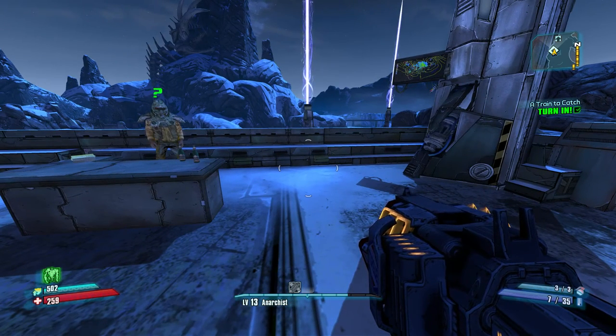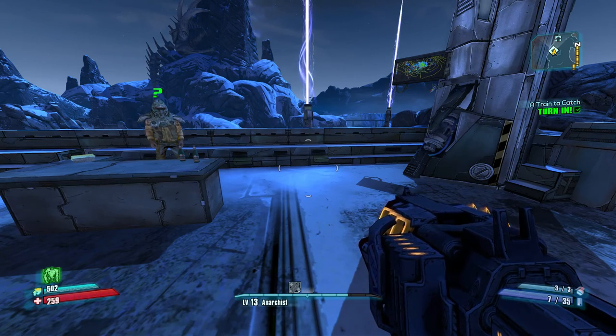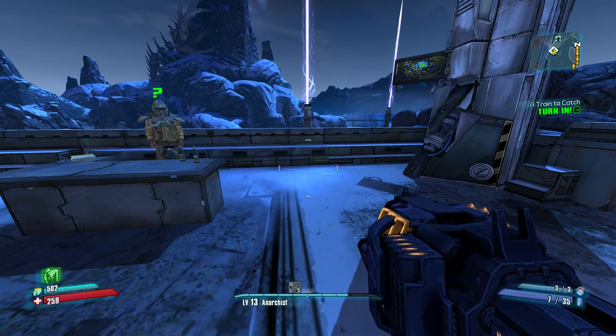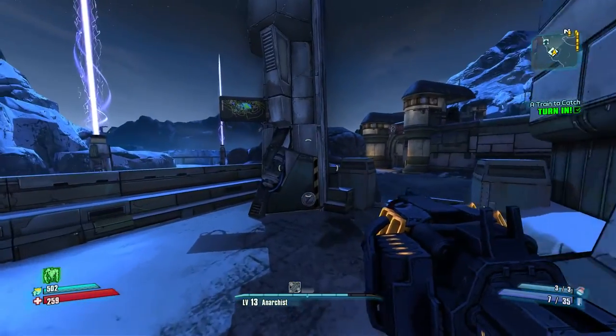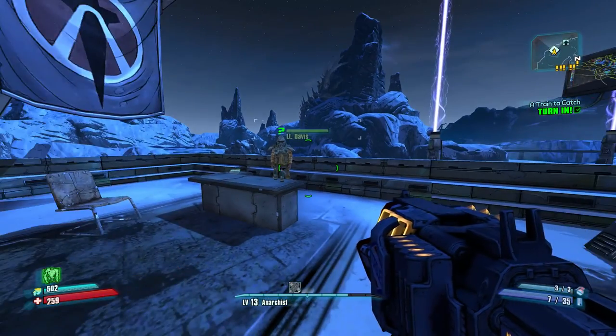Today we're going to be covering the Lyuda sniper rifle and the Veruc assault rifle. I've just been and beat Wilhelm and I've got a little tip at the beginning. Once you've killed Wilhelm and you bring the power core back to Lieutenant Davis, you can actually turn it in but not place the power core, and that activates the mission for the Good, the Bad, the Mordecai — which is the quest we need to get the Lyuda.